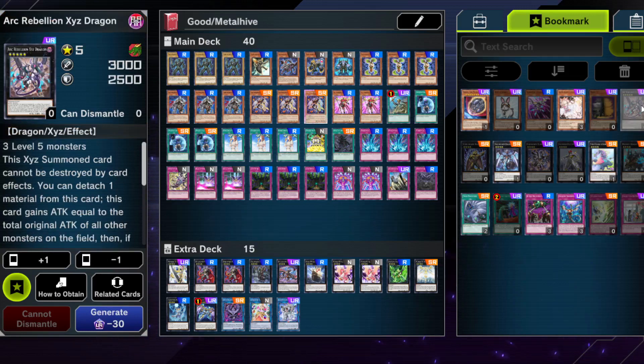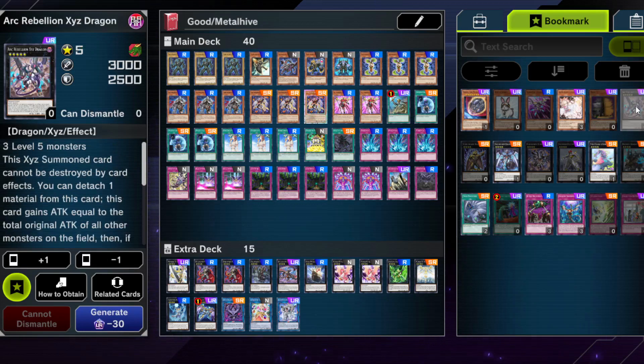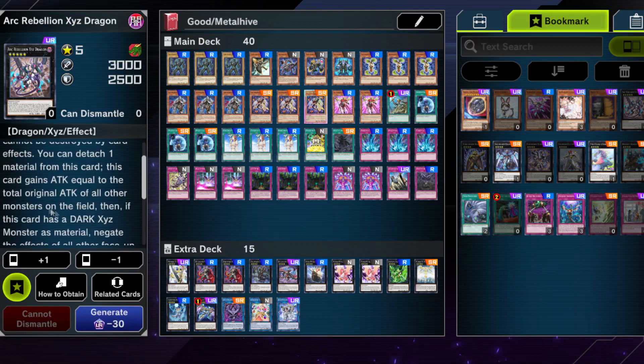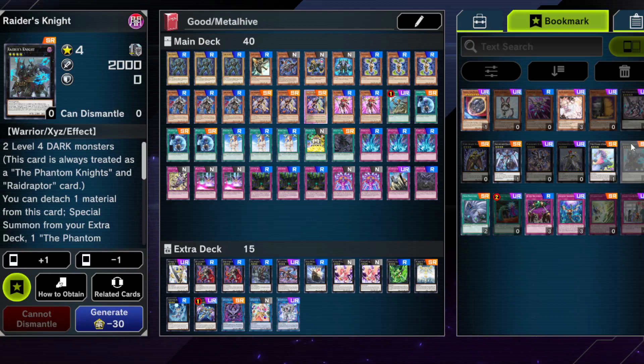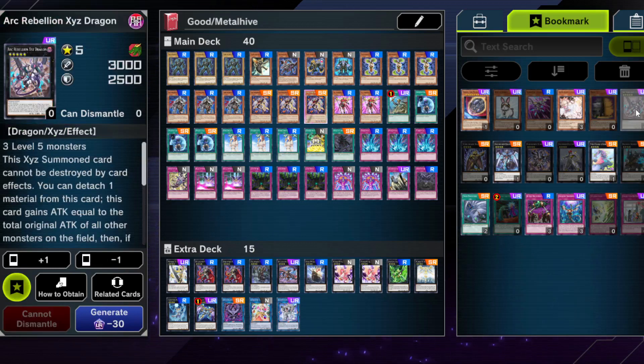For the extra deck, some suggestions: Arc Rebellion Xyz Dragon plus Raider's Knight — you need two level 4 dark monsters to summon it. It's kind of like Utopia Double but your opponent needs specific stuff on board because it gains the attack of all monsters. It does gain the original attack, so it still works with Lost Wind-type effects. It's another way to OTK in this deck, so you could splash it in, but it costs about as much as Utopia Double and technically requires more setup from your opponent than Utopia Double does.